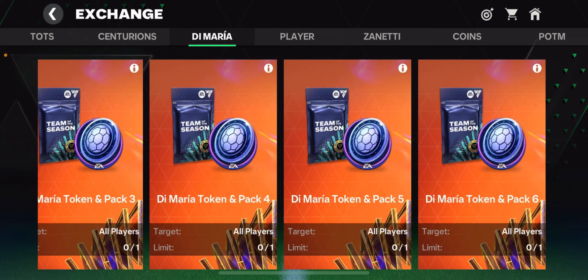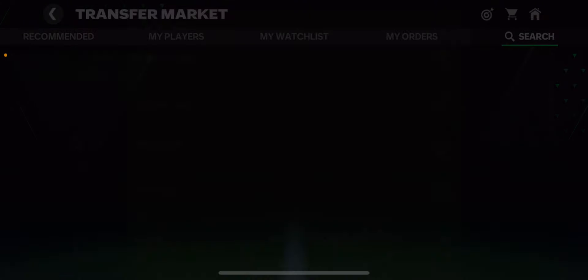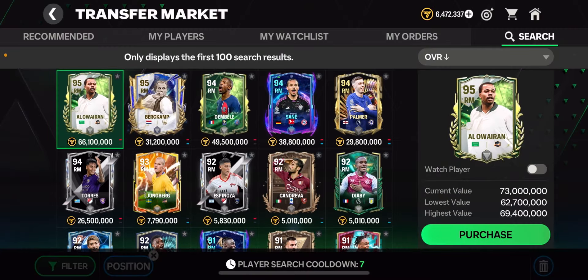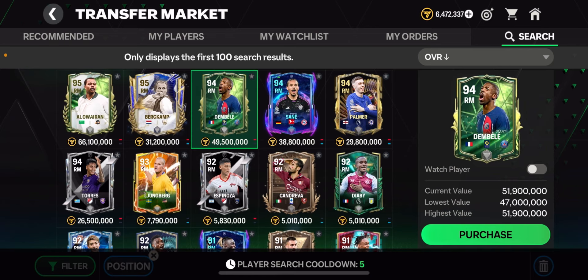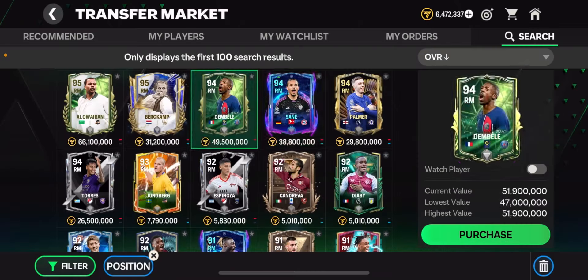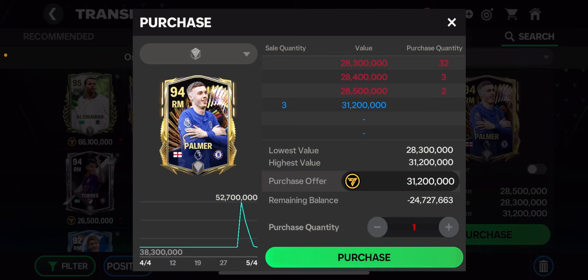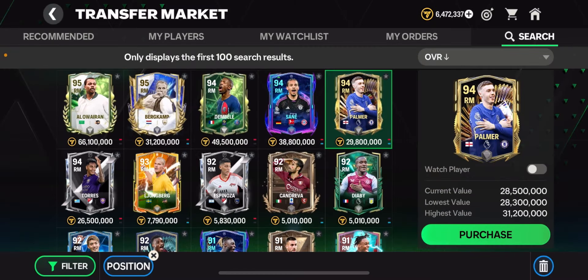It's going to cost you around 30 to 35 million. When I check in the market right now, 94 OVR right mid folders are going for high prices. As you can see, Dembele is a 94 OVR going for 15 million, Sane is going for 40 million, and Cole Palmer is going for 31 million.